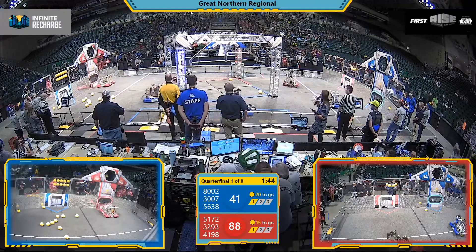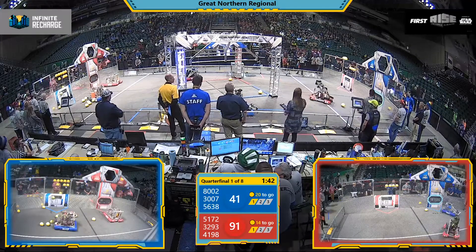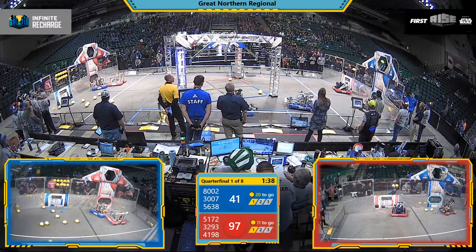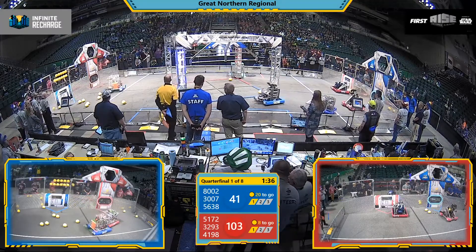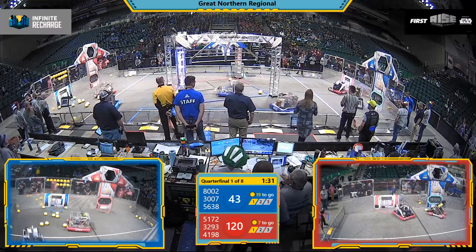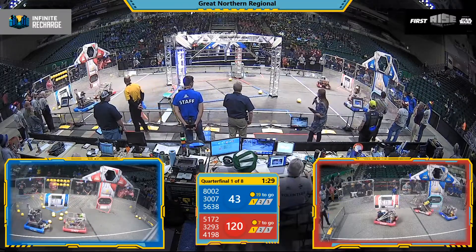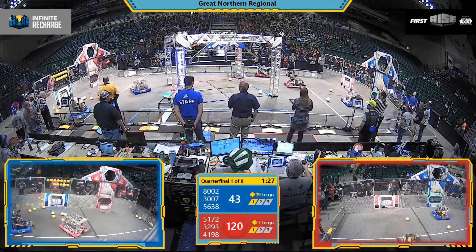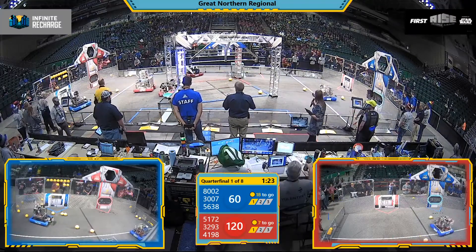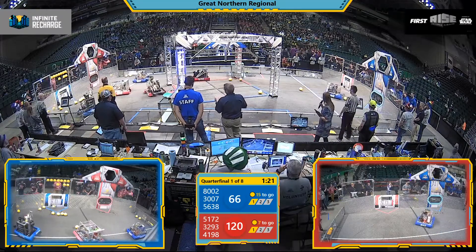The Gators score three, four of those power cells. There's one robot apiece on each alliance playing defense as well. Red Alliance remaining in the lead, still a minute and a half left to play. The Knack scores two, three, four — those shots good and that's in that outer port, two points apiece for those.